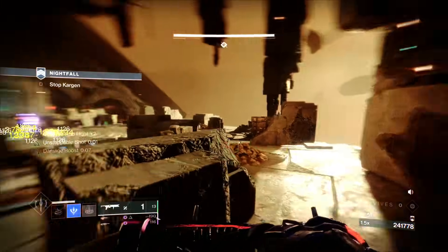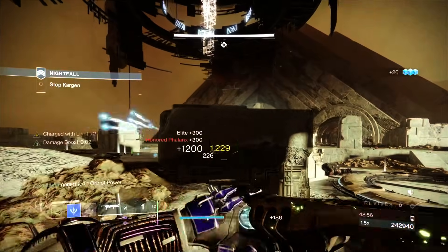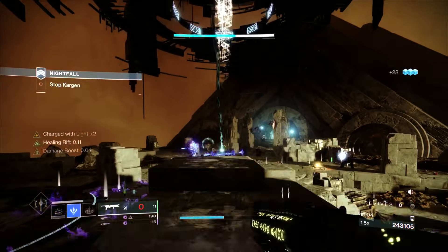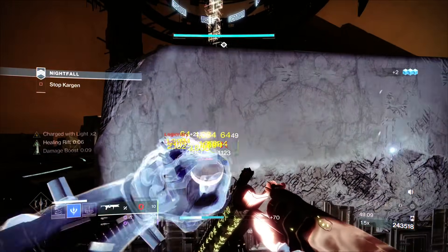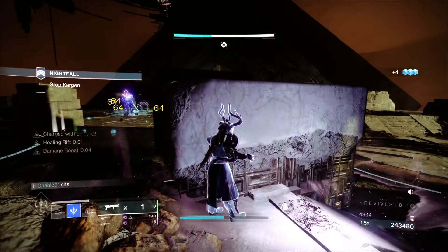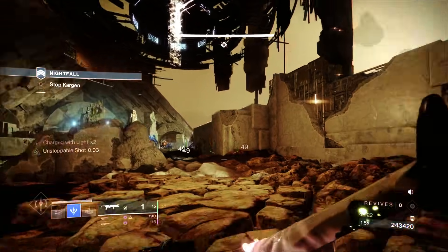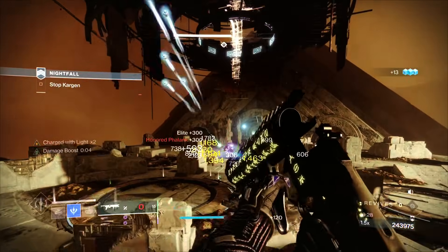There will be a lot of ads spawning in the middle since they're tied to boss HP — if you're doing two damage phases you'll get two waves of ads at once. If you're worried, do a Healing Rift and jump up and down inside it — you'll still have the overshield while airborne. The boss won't do his void move while you're stationary; he only does it when you move. So right now I'm expecting it — expecting him to do it as I start moving.